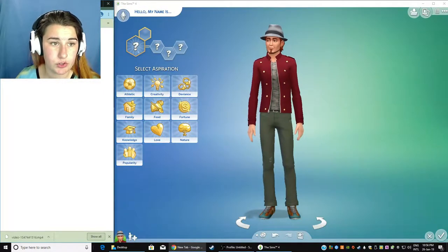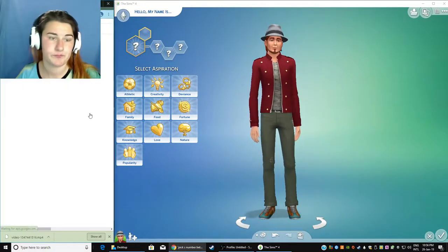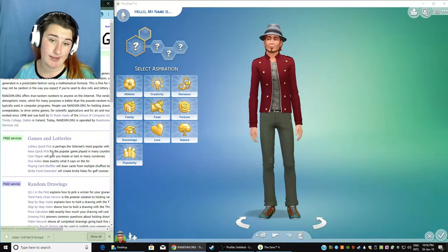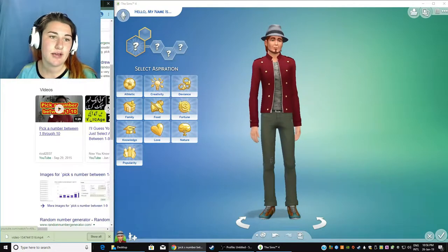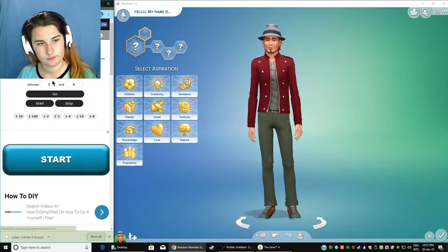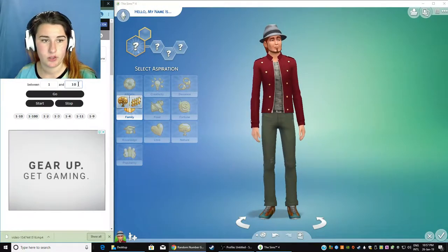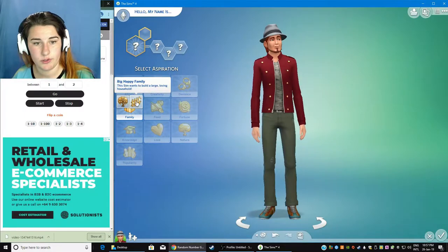I'm going to go over to Google and just say, pick a number between one to nine... pick a number between one to ten. I just want a true random. So three, six... I can't even count, it's one to ten. I don't care, I just want a random number generator. Generate between one and ten — go. Four. Okay, and then we need one between one and two — go. And we got two, so the second one, which is Big Happy Family.